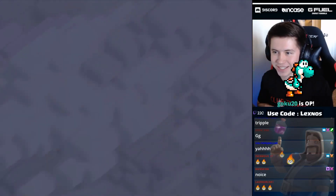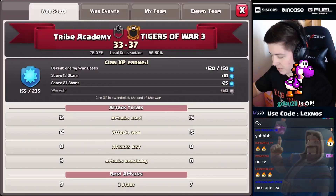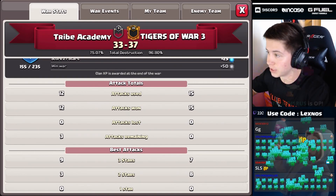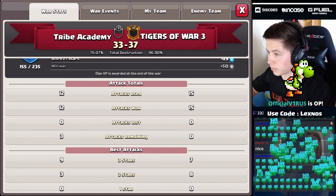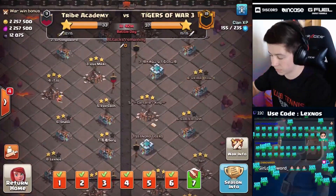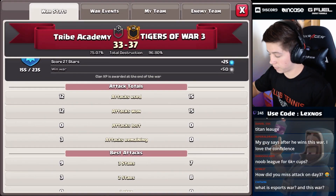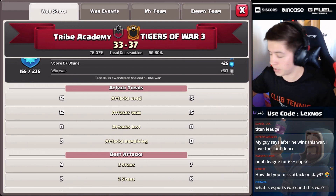An SLS coming in with five gifted subs — what a god, thank you so much. That puts Tribe Academy at nine for twelve so far today in day number seven, which is really good. They are only seven for fifteen so we basically have the win at this point — we just need a two star and to make sure we don't miss any attacks. Tribe Academy is nine for twelve and the enemies have used all their attacks and are seven for fifteen, so we basically already won the war.